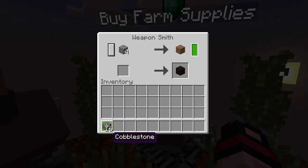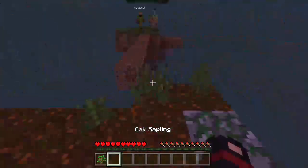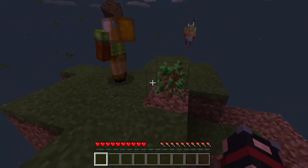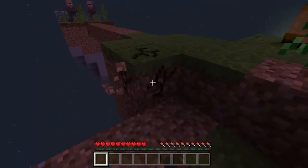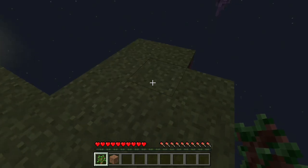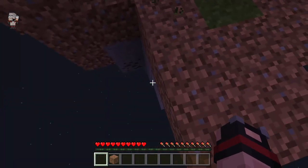I got us a tree just in case. I got us another tree, just for a double measure. Is this all dirt? We got another tree — dirt and stone. Yeah. There's some cobble down there too.